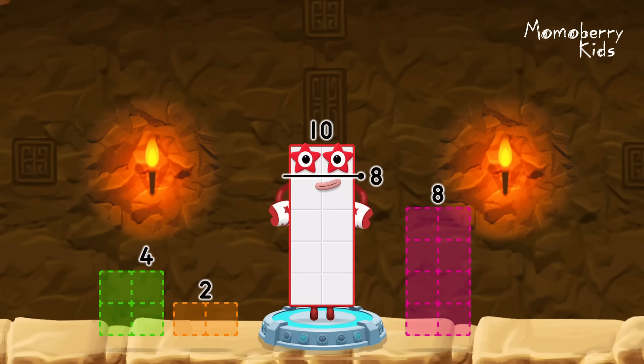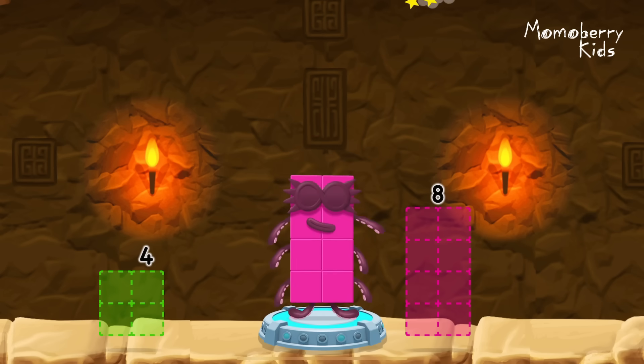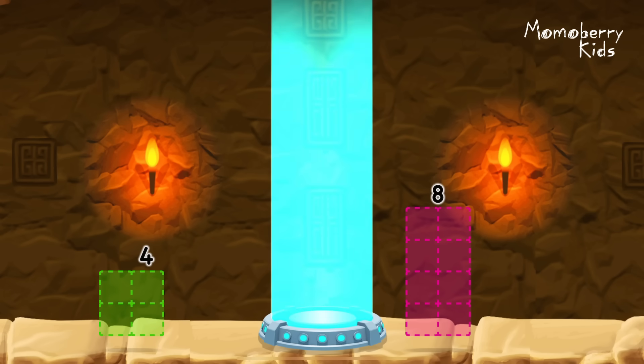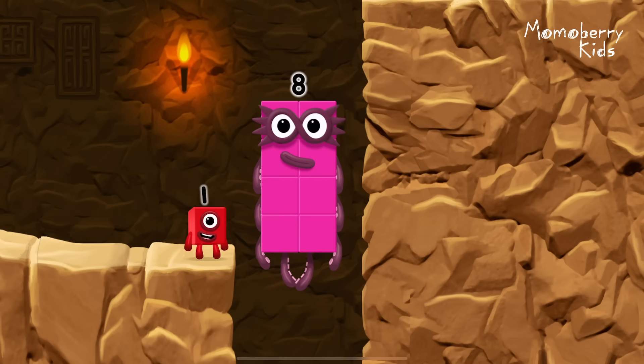Take number blocks away from ten to leave eight. Two — you cracked it! Ten minus two equals eight. Eight! Great!